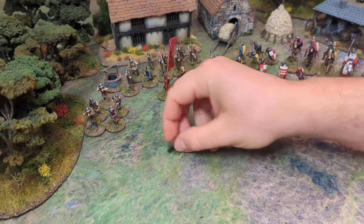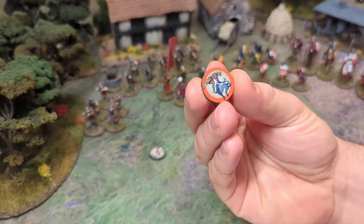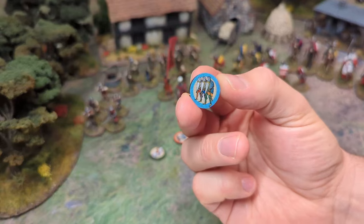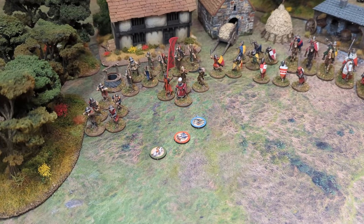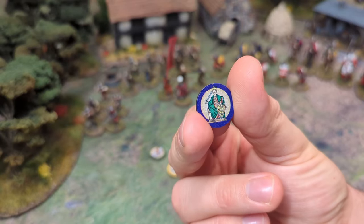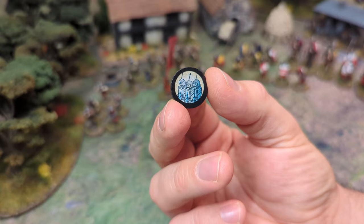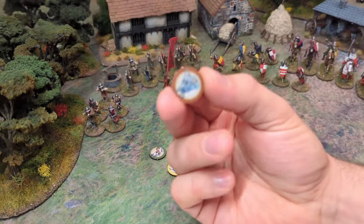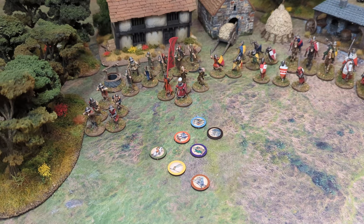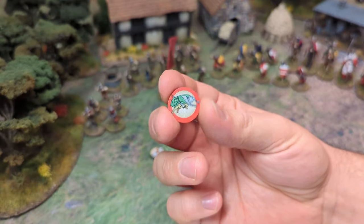So you've got a move token, which is a green fellow on a horse. You've got an attack token, which is a guy cutting down his foe. You've got a defence token, which is guys forming a shield wall. You've got a command token, which is a banner. You've got an ability token, which is a king. There's a weary token showing guys looking pretty defeated. There's a broken token with guys on the floor or running away. And there's a shocked token.